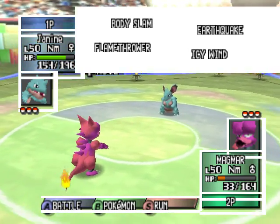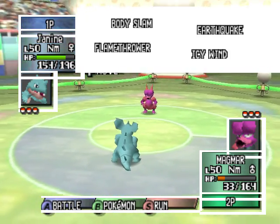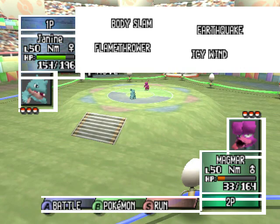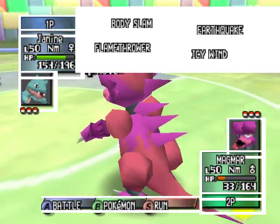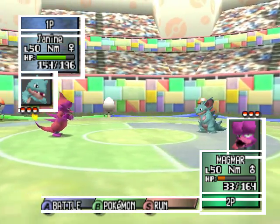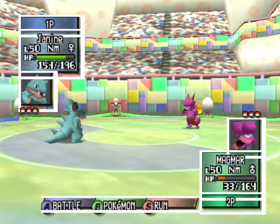You act as if I know any type match-ups. All I know is water kicks fire, and fire beats grass. Right? Yeah. Good. You're on the right track anyway. What does ground do to fire? Well, if you throw dirt on a fire it'll go out, so there's some logic. You could switch.